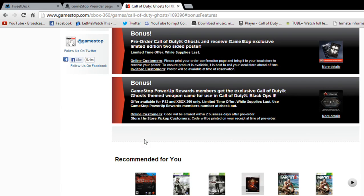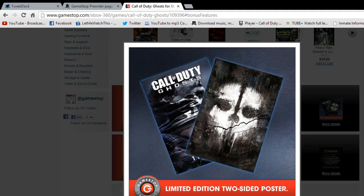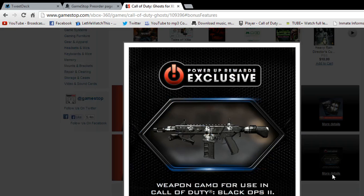When you pre-order this — and you can start the pre-order today — you can go to your local Gamestop. When you pre-order, you get the double-sided poster, the Ghost poster right here. If you guys haven't seen this, here's the double-sided poster.